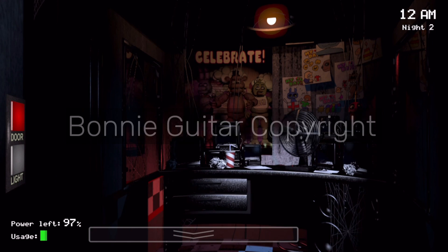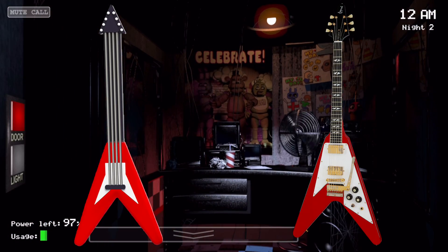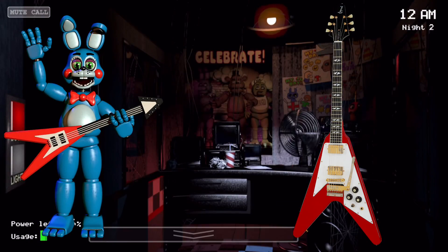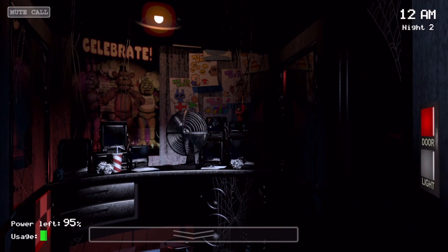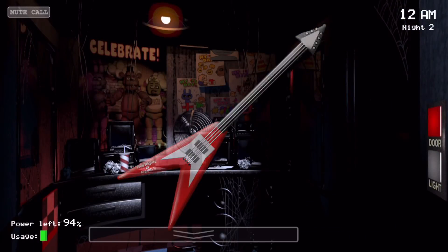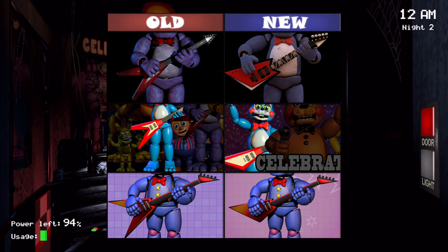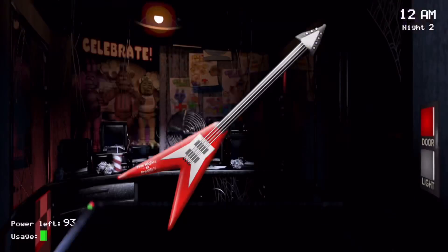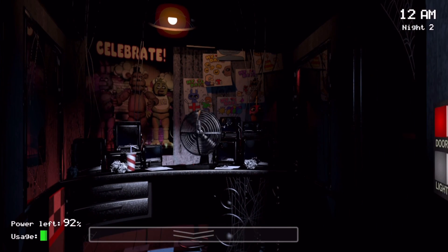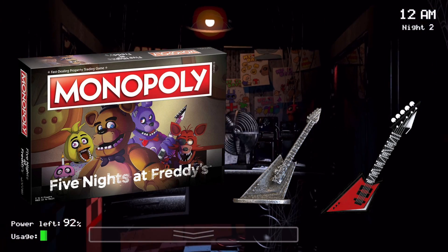"Bonnie's Guitar Copyright" refers to how Bonnie's original guitar got changed due to copyright. His original guitar was a Gibson Flying V, chosen for its iconic 80s vibe — and this design was also used by Toy Bonnie and Rockstar Bonnie. However, Gibson Guitars tried to sue Scott for using their design, and also tried to sue Funko for making a replica guitar toy. Scott obliged and the guitar was changed in every game post Help Wanted, including ports of FNAF 1, 2, and Pizzeria Simulator. Funko also stopped selling the guitar. Interestingly, the 2018 FNAF Monopoly had already used the new guitar design, so this change had been anticipated.